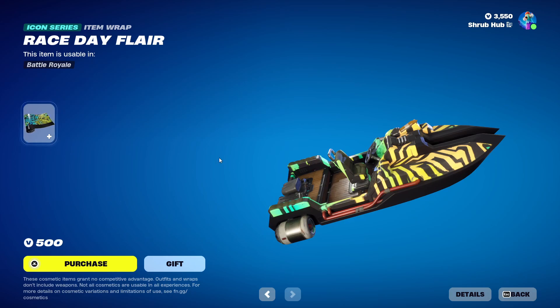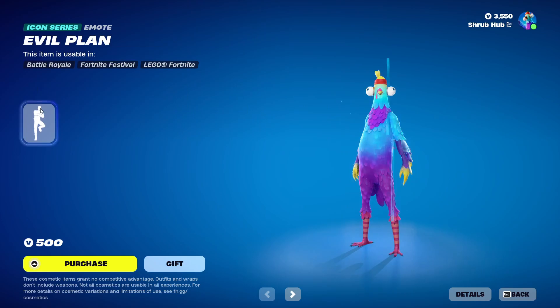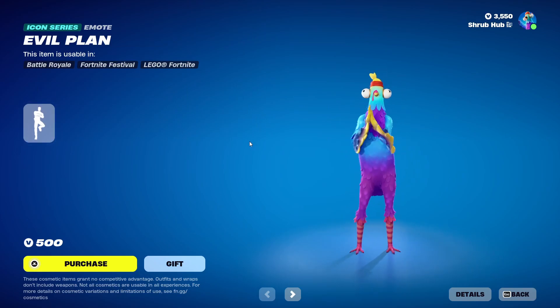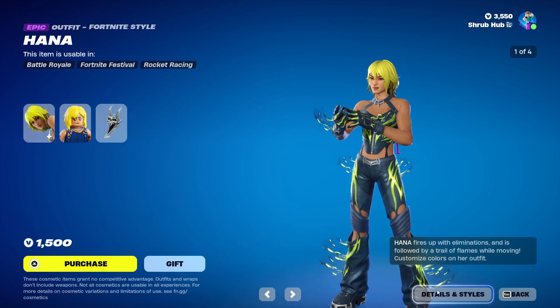We also have the Slipstream Surfer glider here — it's very cute, it has a little dog on it and has the Nitrous Blue edit style. Then we have the Race Day Flare wrap from Hot Energy, and the Evil Plan back bling back from Chapter 5 Season 1 — it's pretty nice.